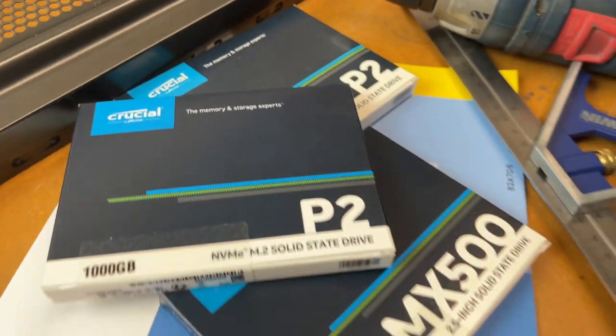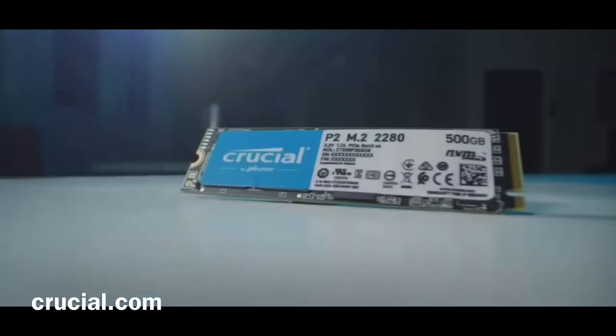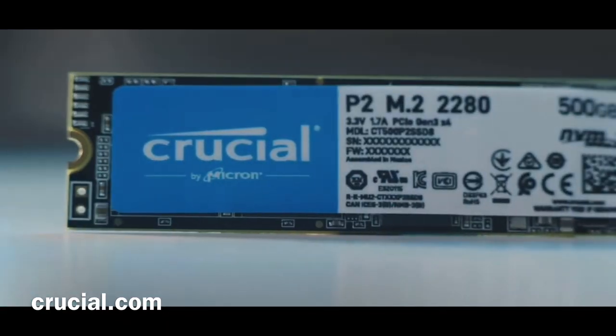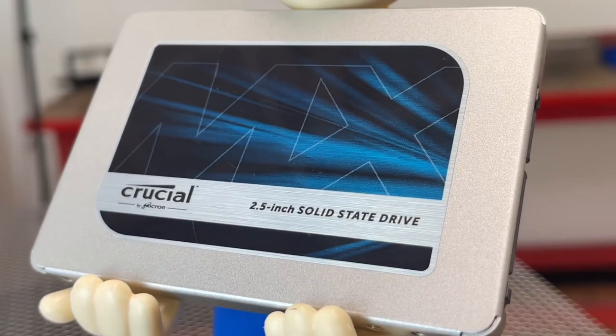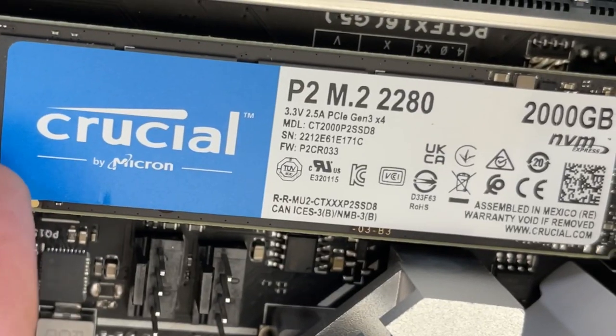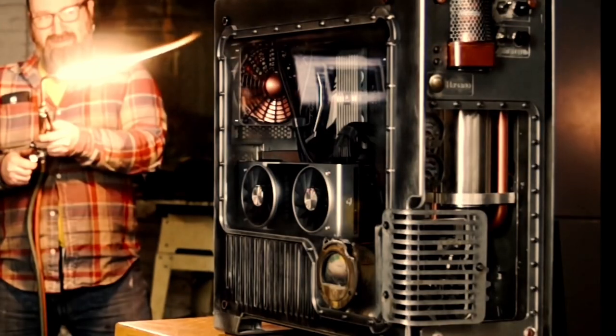All the data on the Fallout PC will be archived and accessed from three 2TB M.2 drives and one 2TB SSD drive by Crucial. I've been happy with the performance and reliability of Crucial drives in my builds going back to 2010.